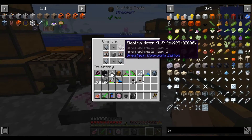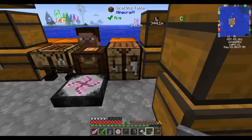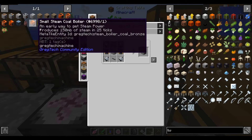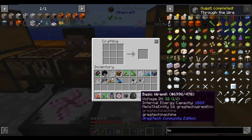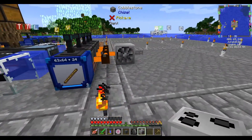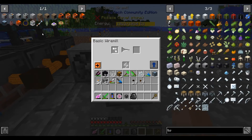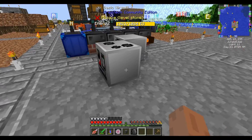Since we batch crafted our circuits, our motors, and even our machine hulls — because we have a handful left over — crafting these machines now is very easy. It's just a matter of grabbing the materials out of storage and making it. So with the wire mill, as I mentioned before, this turns ingots into cables much more efficiently.